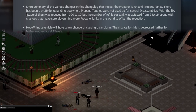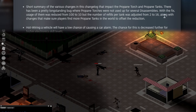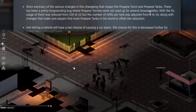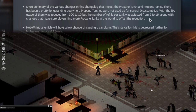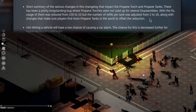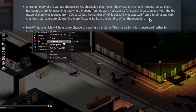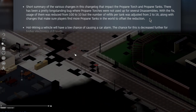Propane torch usage is reduced from 100 to 10, which is a pretty big reduction, but the refills have been adjusted from two to 16 per tank. Alongside that, changes have been made to ensure players find more propane tanks in the world to offset that reduction. Fix a bug, give us more propane tanks — it's all good. I like to think the changes to find more propane tanks is just adding more of those propane grills. Like Hank Hill is going to be excited to play Zomboid.